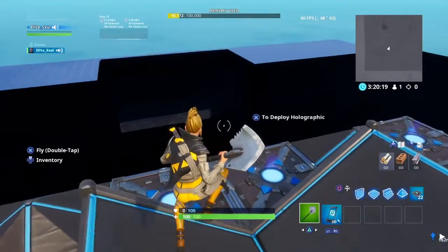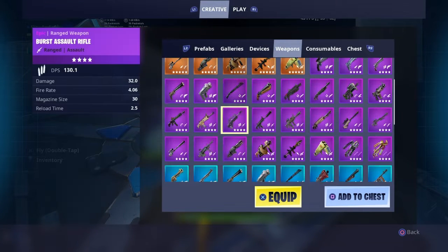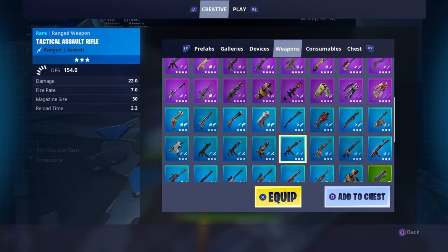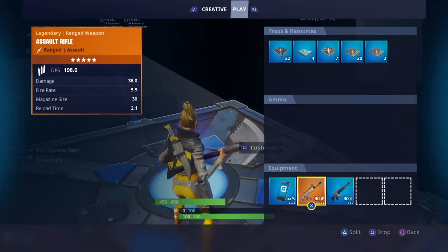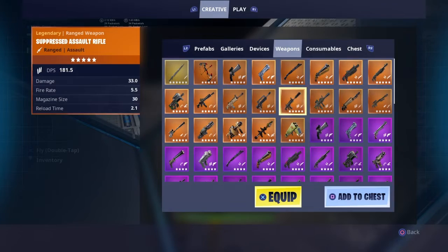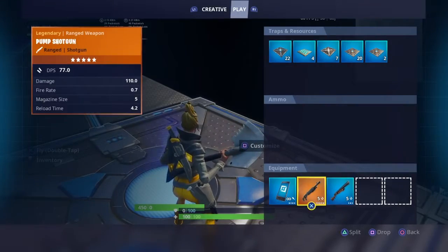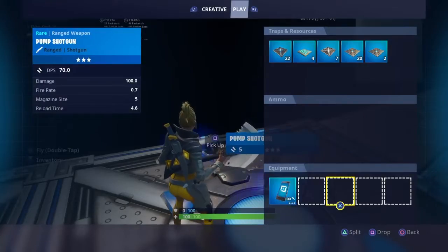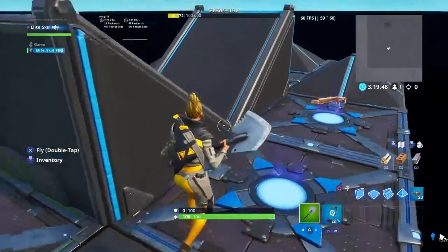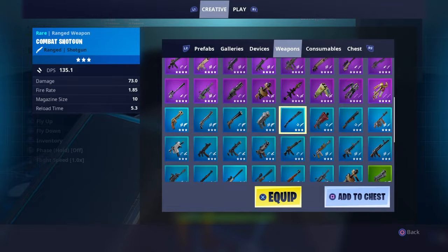Once that's done, you can set up your guns. I'm going to put a gold scar and a blue AR. Then I'm going to have the gold pump and the blue pump. And then in the corners I'm going to put SMGs: compact, suppressed, unsuppressed, and the drum gun.